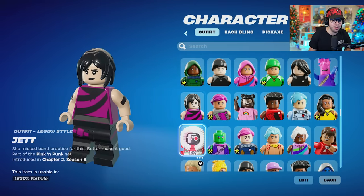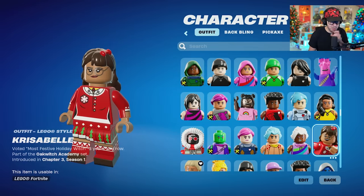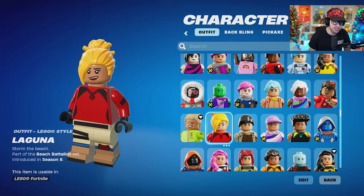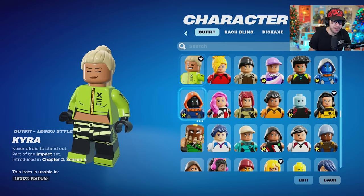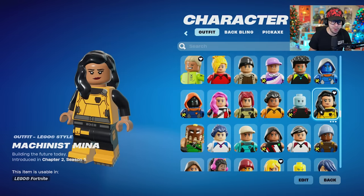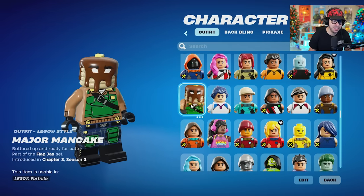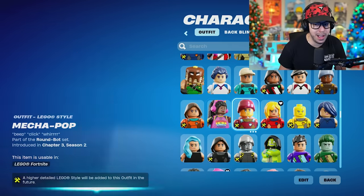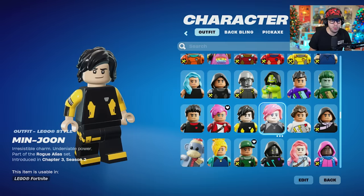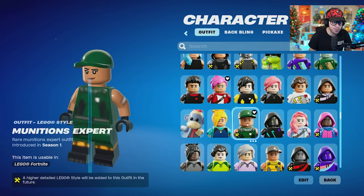I wonder if they're going to import the icon skins and the Marvel ones. I don't think they will — they currently have not. So I would set our expectations to not see those unless they're specifically made as a brand new thing for Lego. Because who wouldn't want to see a LeBron James Lego minifig in Fortnite? Or a Mr. Beast one? That would be cool. Or Iron Man and all that. But Fortnite has to work out those things with Marvel. With the Marvel and Star Wars ones, those should be a little bit easier because they do have Lego sets for them.